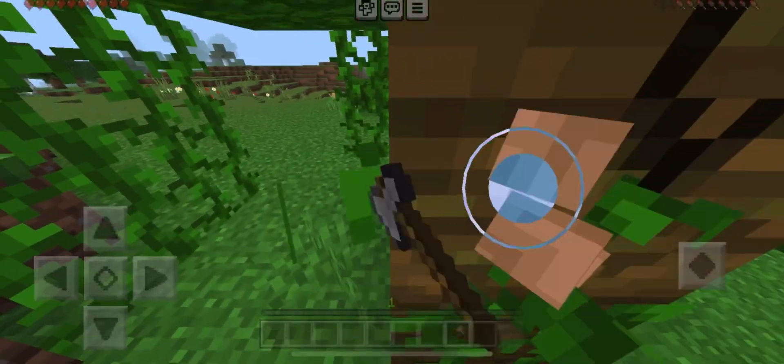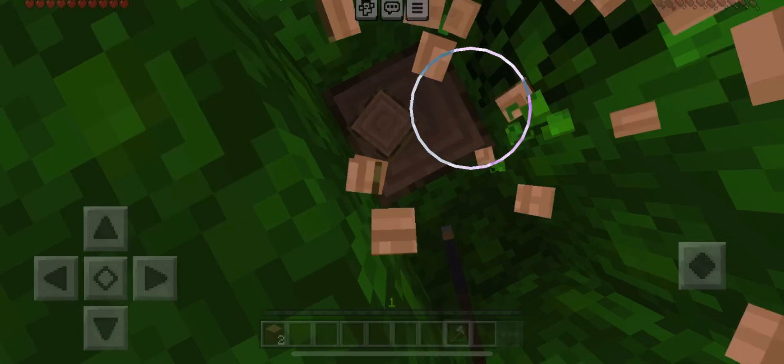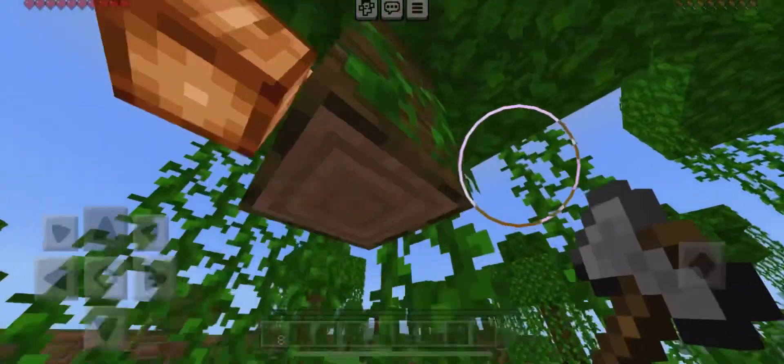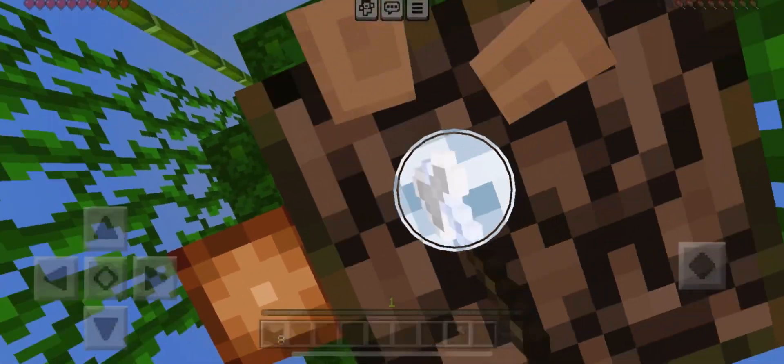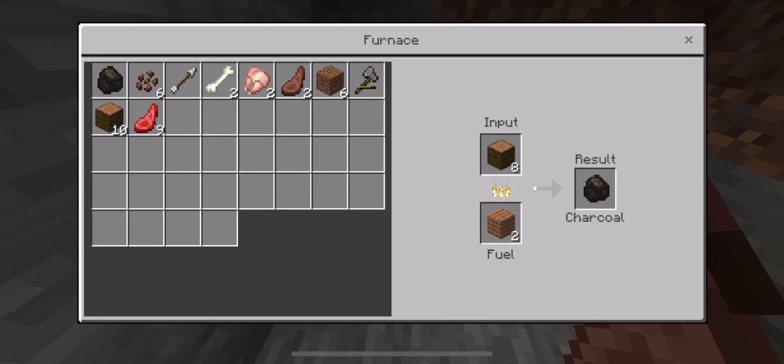All right, let's go get some more wood — let's be a lumberjack for a day. Don't worry about the trees, we'll plant them again later... maybe. Let's get all this wood and then make some torches — making charcoal — so we can get some light in our house.